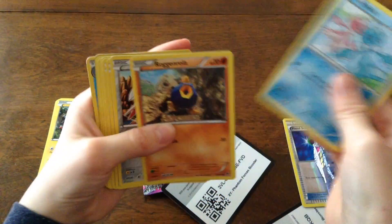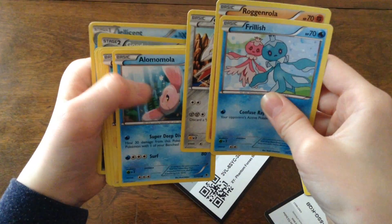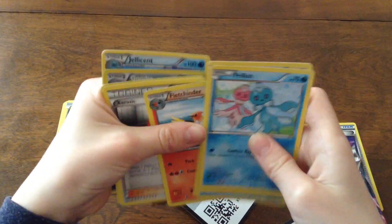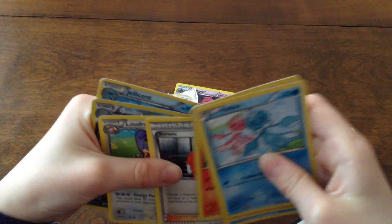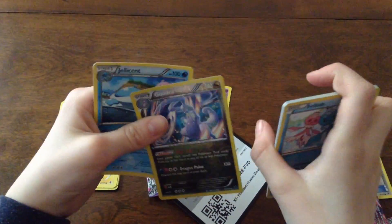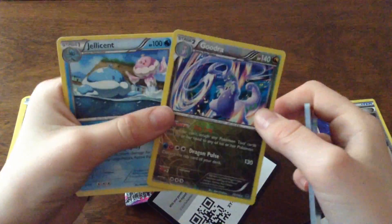First off is Frillish. Roggenrola. Skarmory. Alomomola — I don't know, something like that. Joltik. Fletchinder. Excadrill. Loudred. Goodra, who's my other reverse holo. It's not super rare, but it's pretty good. Looks cool.